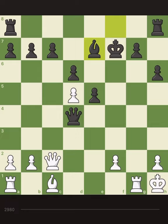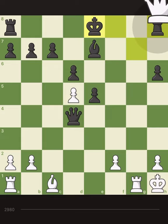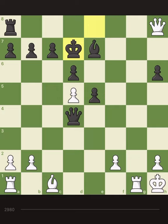But I don't need to take the other rook, right? I give a first check, I give a second check, I give a third check. No — I can stop the perpetual check by queen h7.